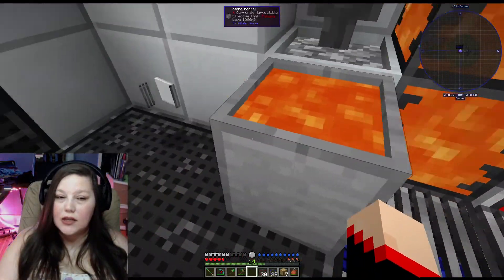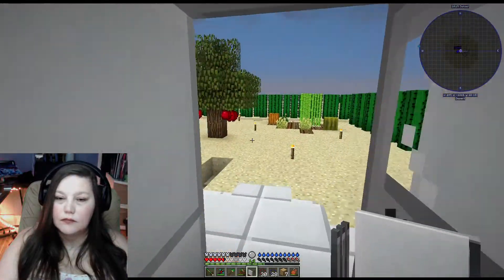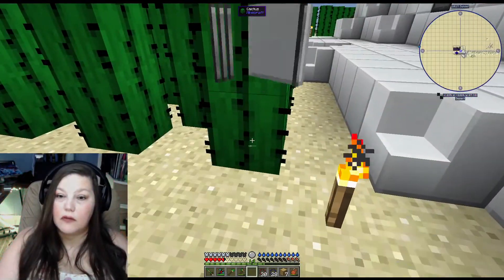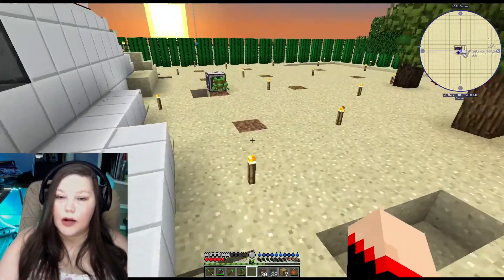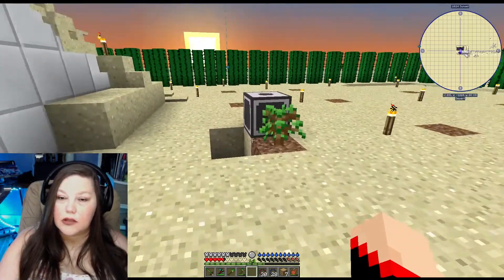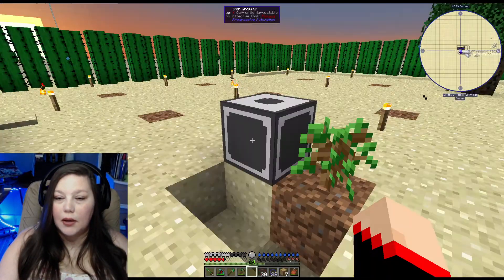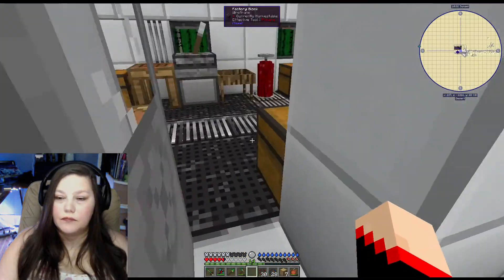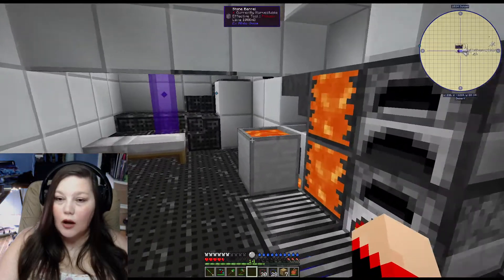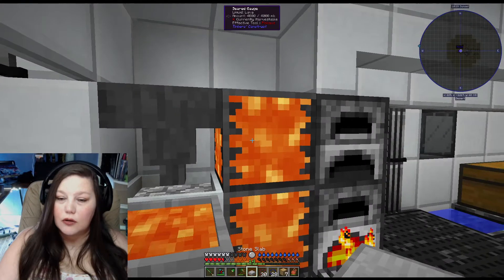See, the lava is automatically going in there. Get rid of these — there we go. While we're out here let's check and see how this little guy is doing. Not bad — I need to bring some more coal out for it. Now that this is automated, we can put these back up so we don't want the water to run everywhere.